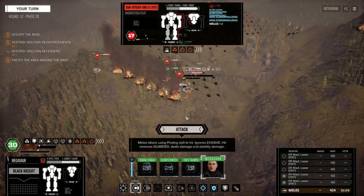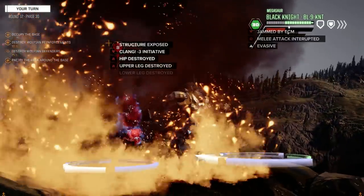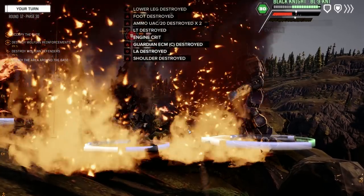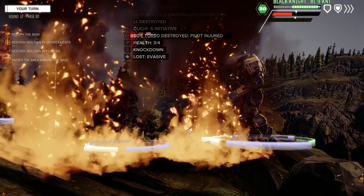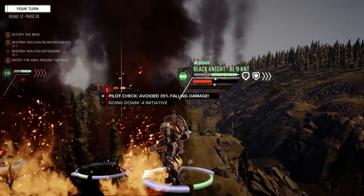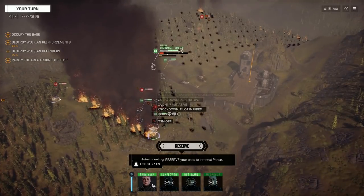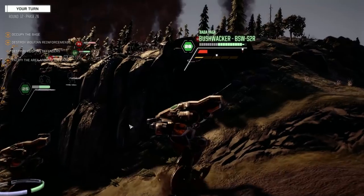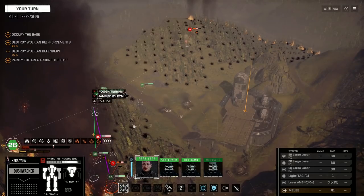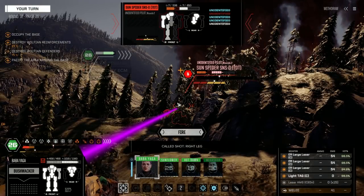Let's stand in the fire and hit him so we can get some heat. Why don't you just take a nap? Relax — you don't need to fight the rest of this battle. But I do want your other leg. You don't need that leg, do you? Engaging target.